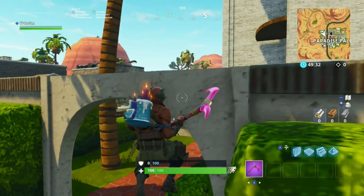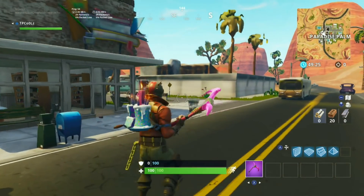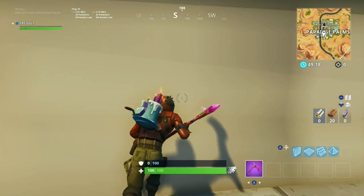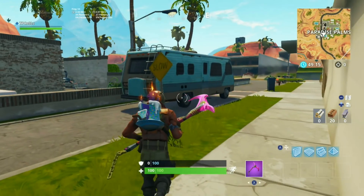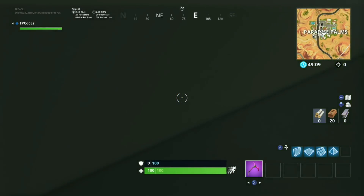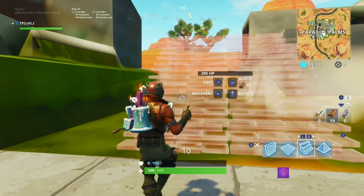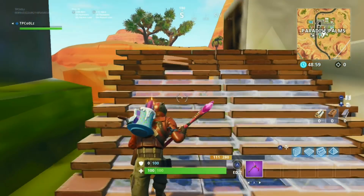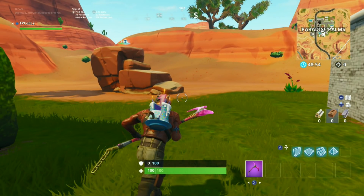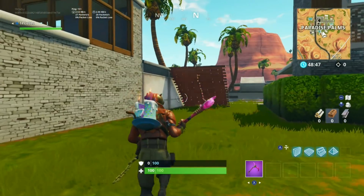Other than trying to find quieter points of interest, I would try to avoid Tilted, Paradise Palms, Pleasant Park — anything that starts with P, pretty much. I would also try to avoid playing docked, as it's not optimized at all for docked mode. For the most part, they seem to take care of their game — actually, I'm just going to bluntly say they really don't take that much care of this game, for 800 people working at Epic Games.